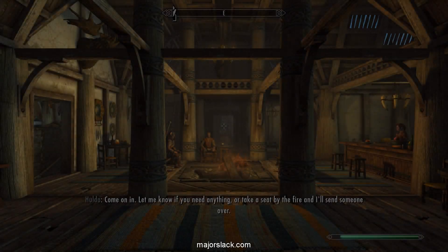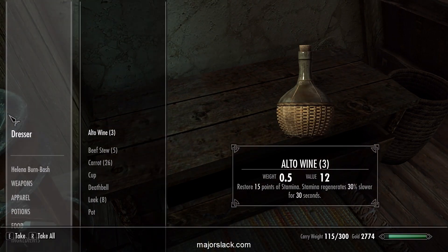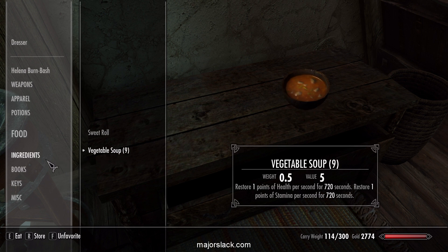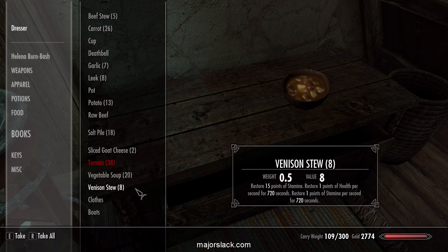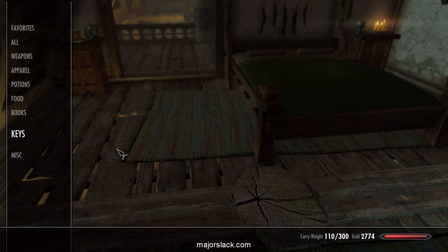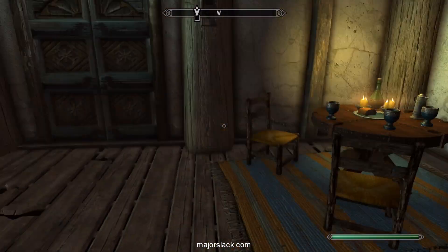Come on in. Let me know if you need anything, or take a seat by the fire and I'll send someone over. In go the tomato and the ingredients. Let me top off my vegetable soup supply. Get the well-rested bonus. Let's do a little raptor jumping and go buy some more block skill training.